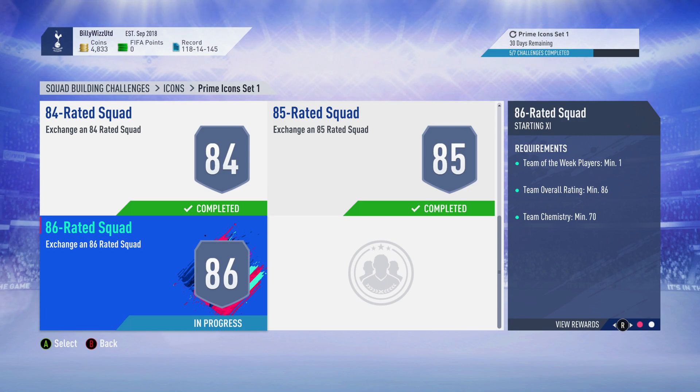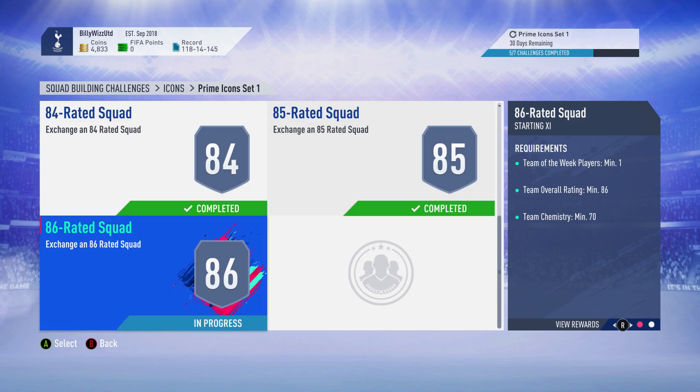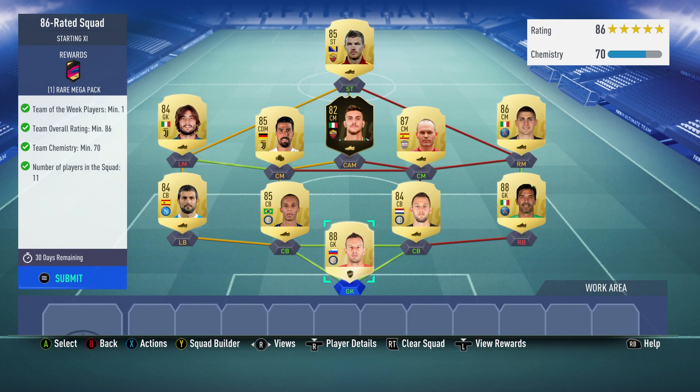Billy with Gamer back online, and we're doing the squad building challenges — icons at prime icon set one — doing the 86-rated squad. This cost me around 190 to 200 thousand coins. I've got enough to buy the actual icon to do the icon one, but we'll cross that bridge when we come to it. The requirements for this one are: Team of the Week player minimum one, team overall rating minimum 86, team chemistry 70 — and this is with no loyalty.